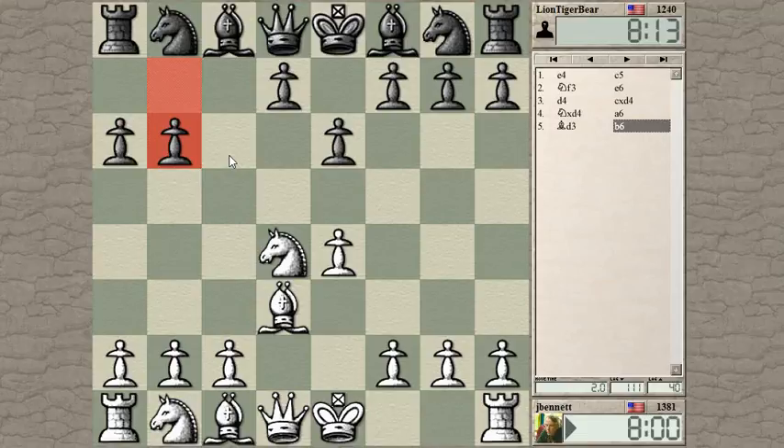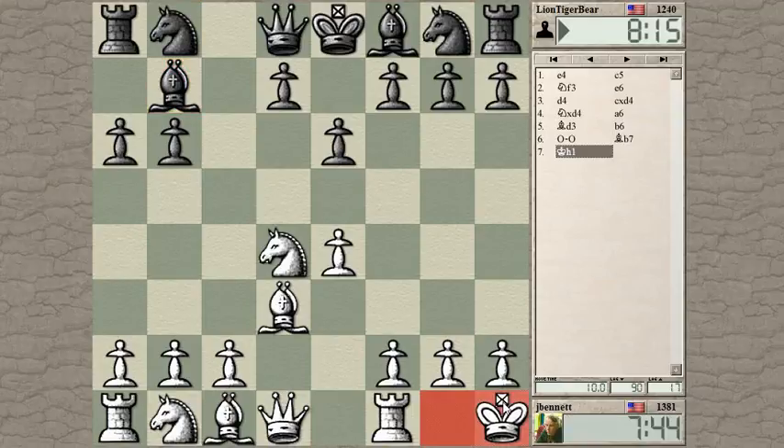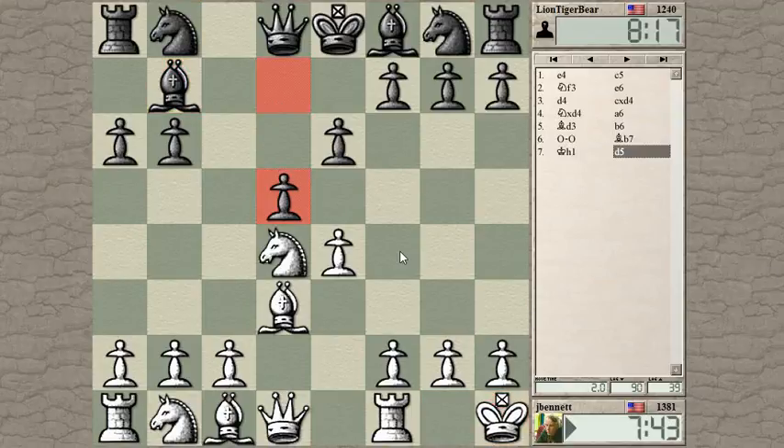Okay, he just went B6. That allows him to develop his Bishop to this diagonal. I want to castle — I think I want to castle kingside here. Get off that diagonal to prepare F4. And he opens that up immediately. So I think this shouldn't be so great for Black to open things up so quickly.